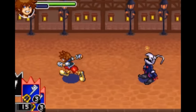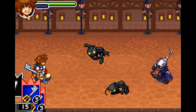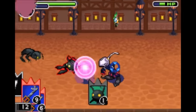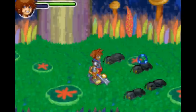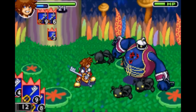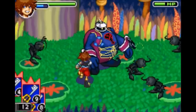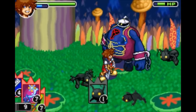Now to show off some sleights that utilize mostly attack cards. First up is Sliding Dash, which requires three cards of the same type with a value between 10 and 15. You slide forward hitting all enemies in a row. It's pretty useful early game actually.